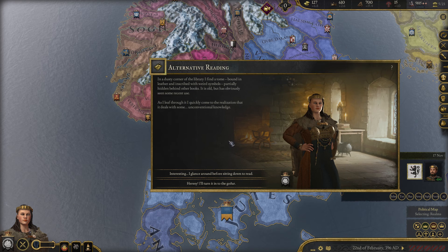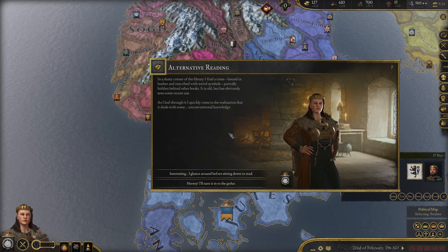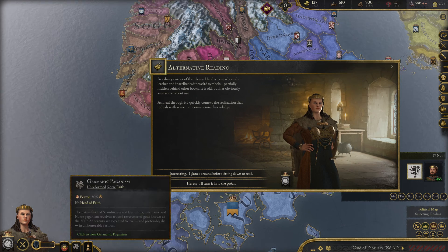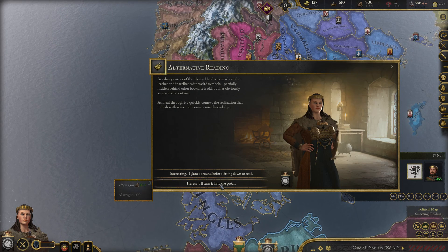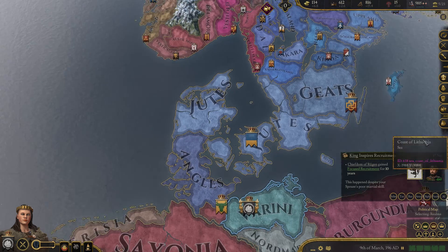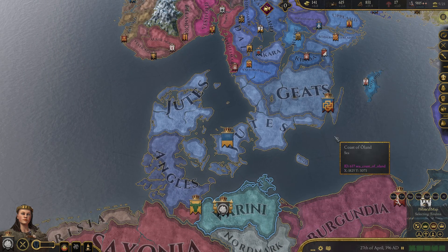In a dusty corner of the library I find its home — out of leather and survived with great symbols, hardly hidden behind other books. It is old but obviously has some recent use. As I leaf through it I come to the realization that it deals with some unconventional knowledge. I cannot take that risk because of the Germanic faith — they take this pretty seriously. Yeah, the book has to be burned.